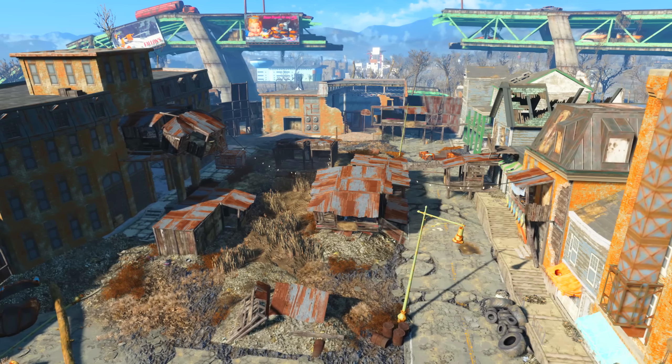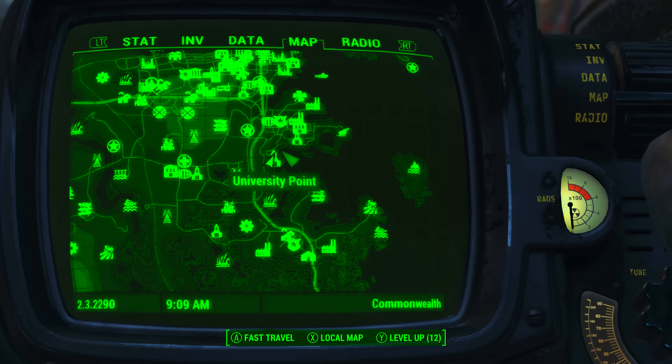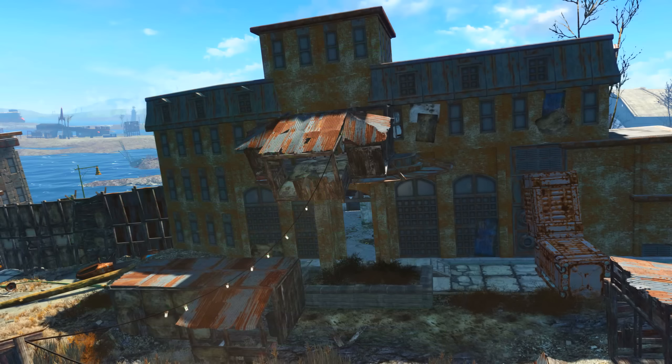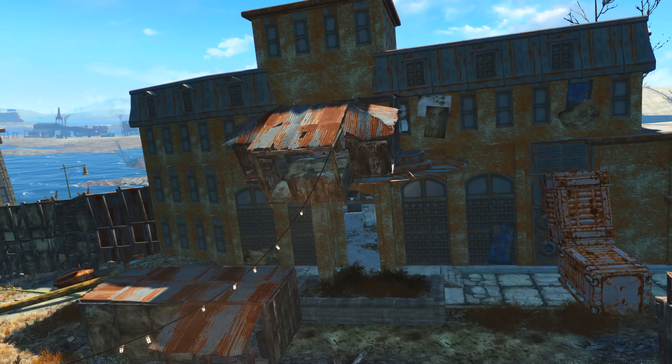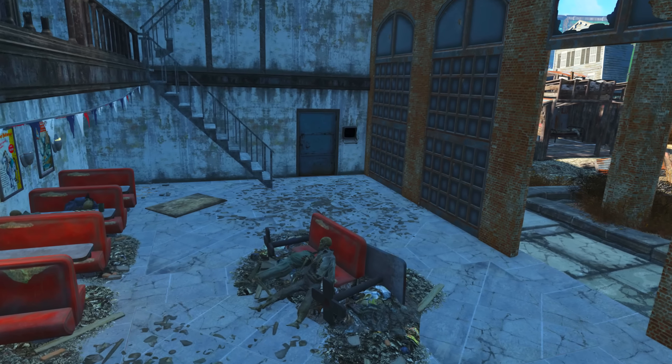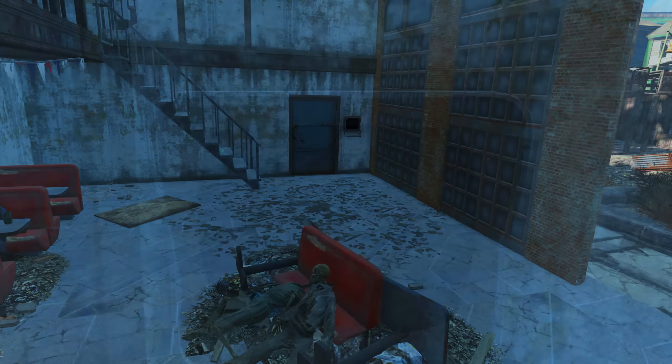We need to come to University Point. This can be found on the southern coast and it is located to the southeast of Diamond City. Once here, head into this building on the east side of University Point. Once inside, turn to the right and you will find a door that needs to be opened with a terminal.